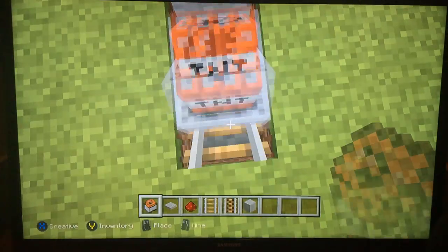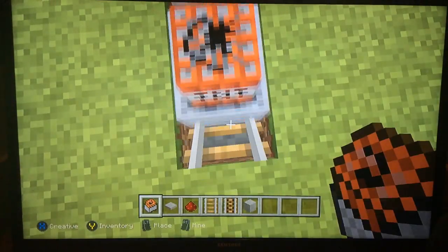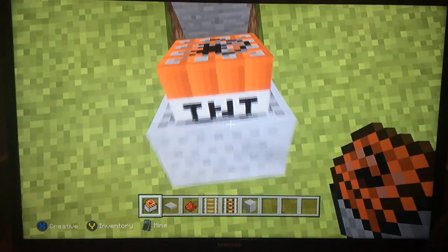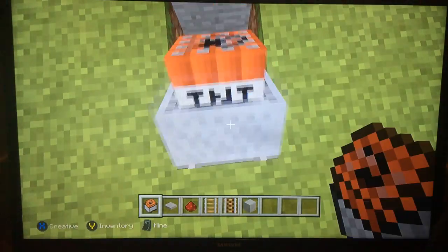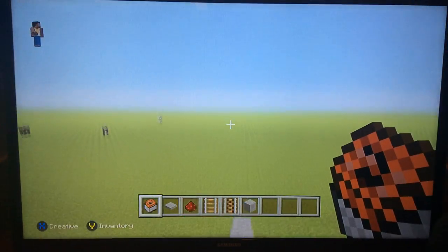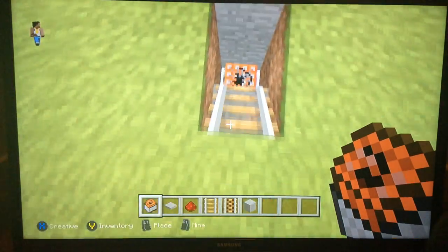The more TNT minecarts you put in, the bigger the explosion your opponent gets — the higher they go. If you put like 100, you're going to go really high. If you put like two, you're probably going to get like this high. But still, it's fun. It's almost like a trampoline, but it makes holes everywhere.